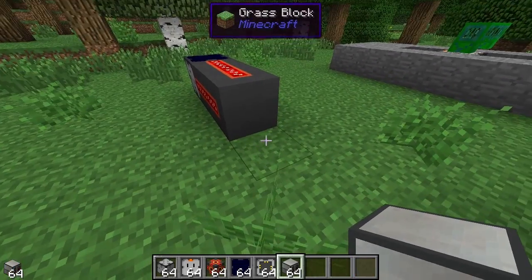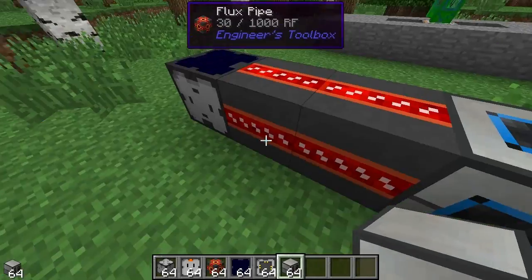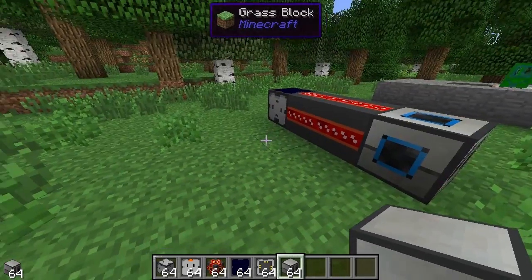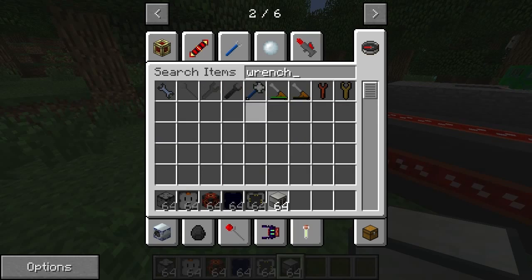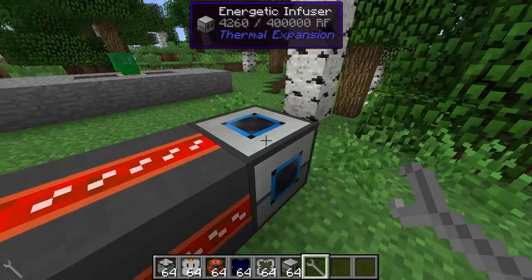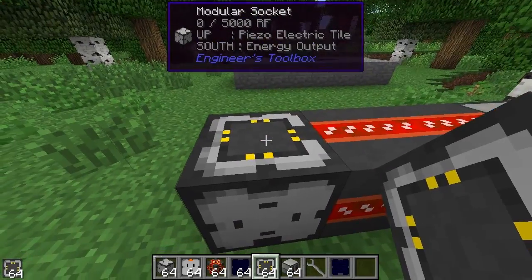And you can see it's creating some power there, it's all draining out from there directly into that machine. Another way you can do it is — let's get a wrench here — let's just get rid of that so this is going to stop accruing power, and we're going to put this piezoelectric tile on.